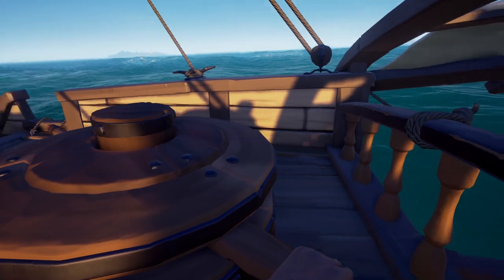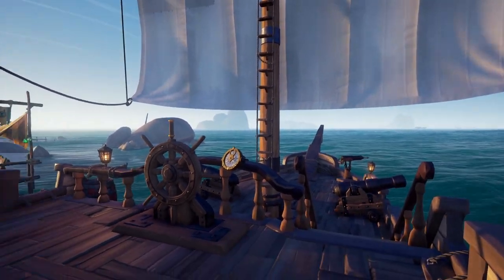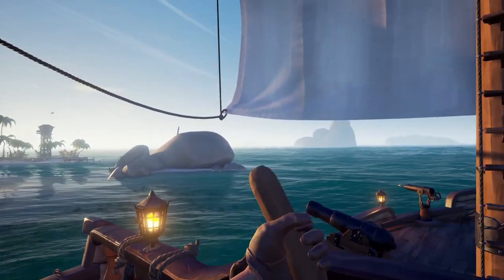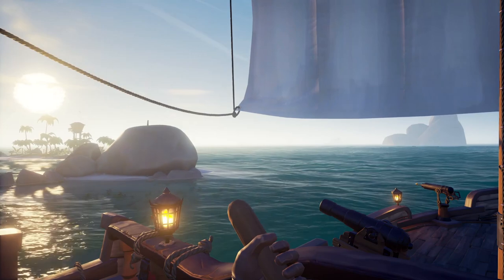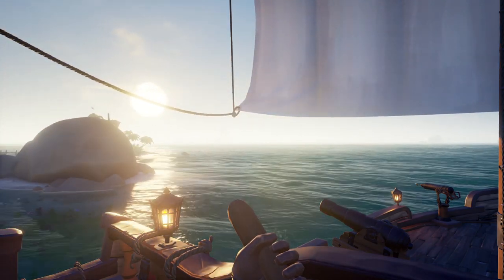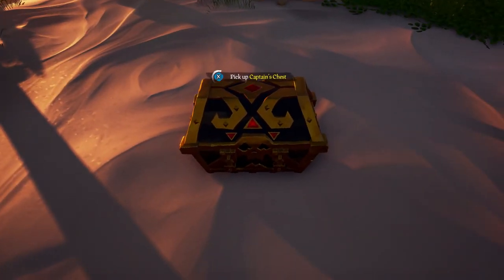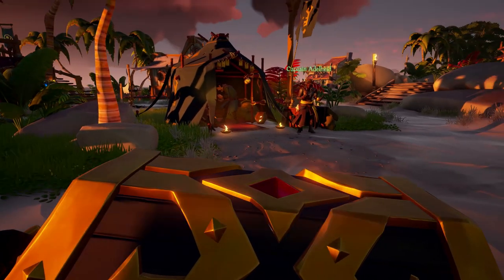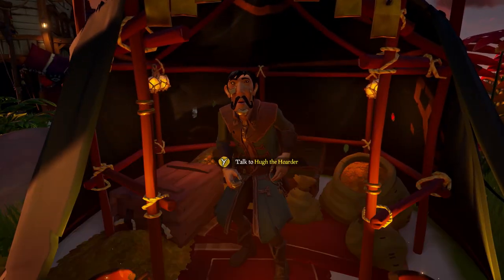There will be a lot of things you will probably run into in your early adventures, so just be prepared for a fight. A few tips that will hopefully keep you alive: always have food, planks, and cannonballs on you at all times. This will help make things a little bit easier if you get into a fight. Now, as a new player, once you have some loot, go to the nearest outpost to turn it in right away. You want to make sure you can sell it before someone else steals it.